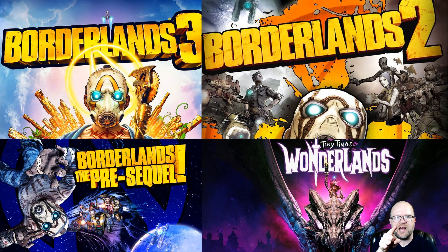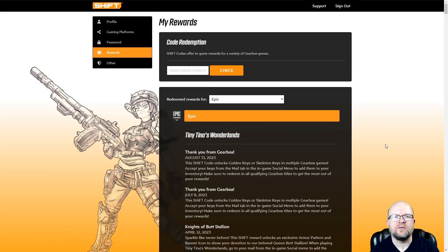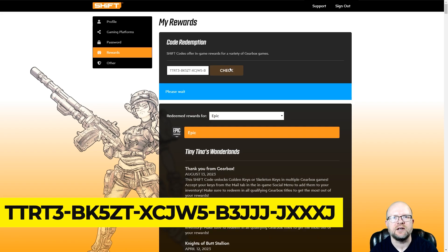We're over at the shift.gearboxsoftware.com website. Click on the Rewards tab on the left, then put the shift code — which you can find in the video description below — into the box, hit Check, and then redeem it for the platform you're playing on.